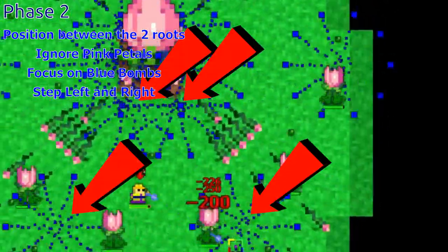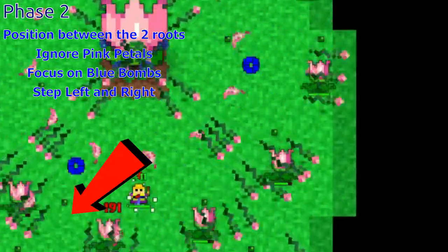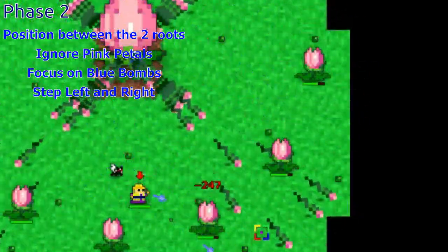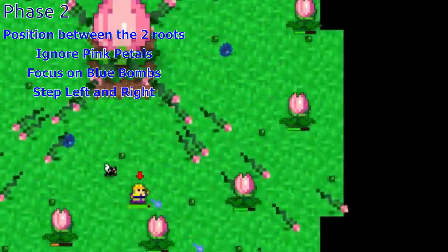If you stand in between the two roots, you should avoid all of the bombs, no problem. However, there's one that can hit you in the middle. The bombs fall in a fixed pattern: corners, one side, corners, the other side, corners, one side — rinse and repeat. Simply take a step in the opposite direction of where the bombs are going to fall.